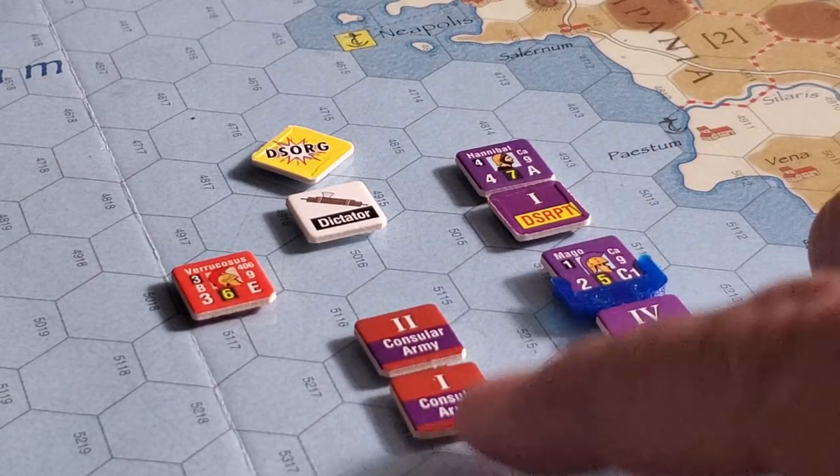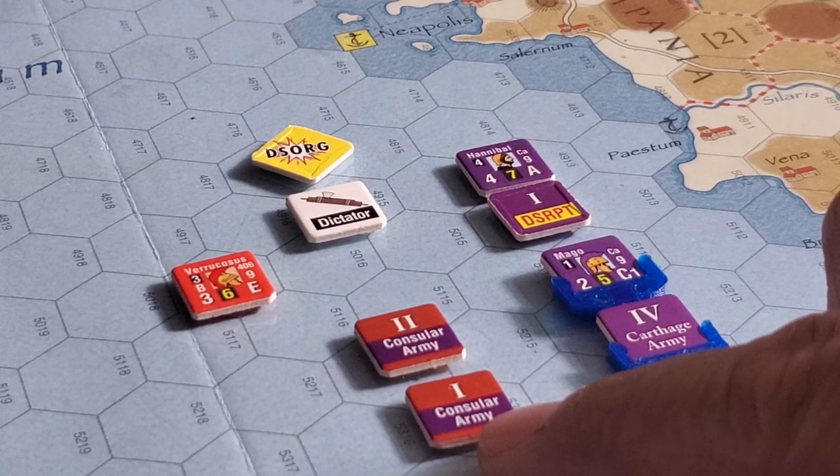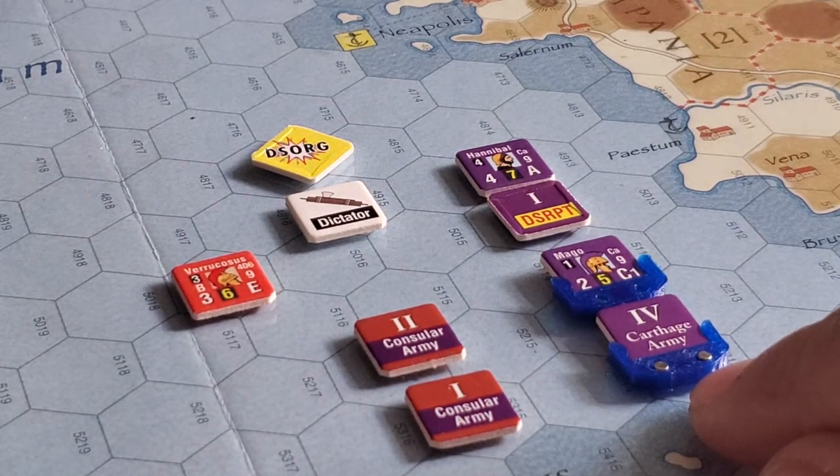The Romans decided that, with a dictator in play and Rome secure — with a substantial number of forces that will not be able to be taken this turn, even with three siege chits — they would stand and fight. Now, there might be a slim chance that Hannibal could use guile and force a treachery result, but I would argue that Rome should be beyond any attempts at treachery. So they decided not to avoid, and decided to stand and fight.